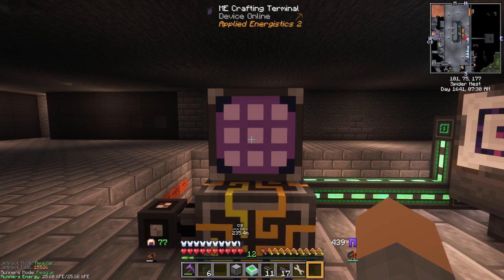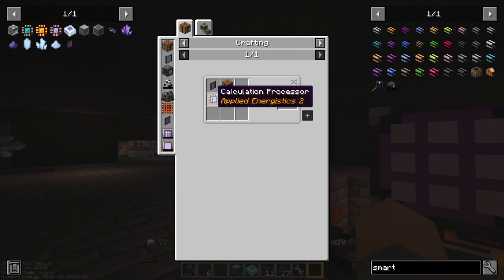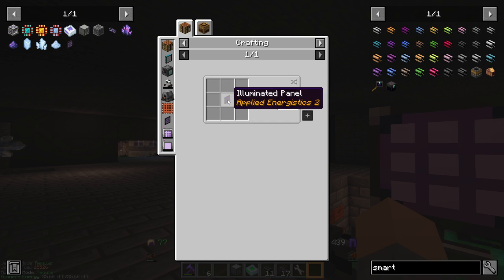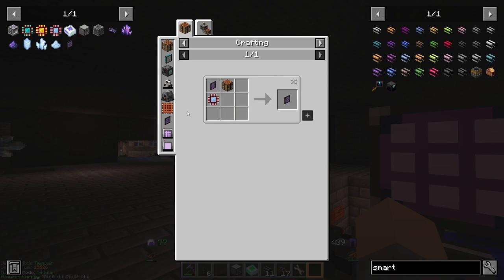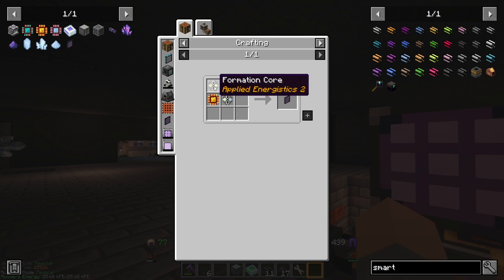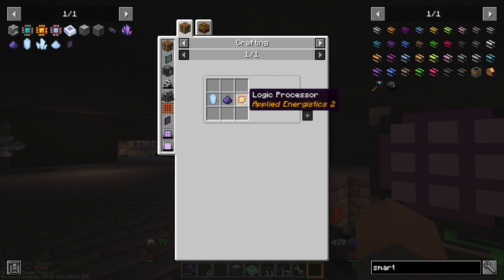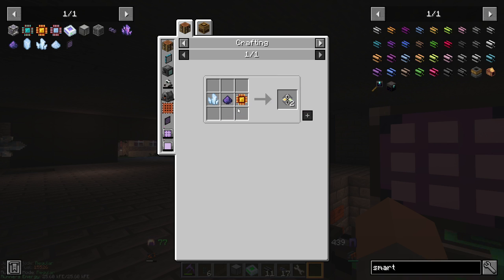We're going to put a crafting terminal on the controller. The crafting terminal is pretty tricky to make: a crafting table, a calculation processor (which needs Certus Quartz), and an ME terminal. The ME terminal needs a bright illuminated panel — easy stuff to make. The tricky parts are the formation core and the annihilation core. The formation core needs a logic processor, charged or regular Certus Quartz, and Fluix dust. The annihilation core is similar.